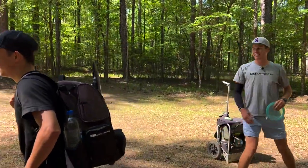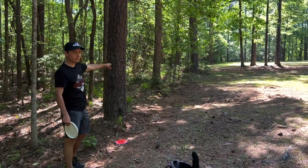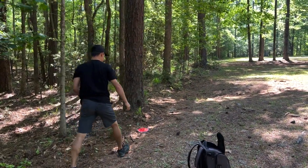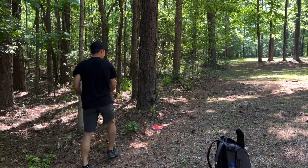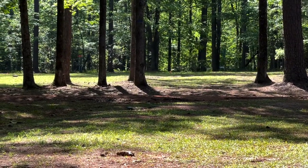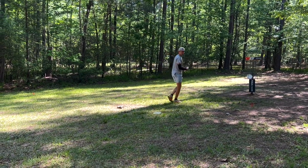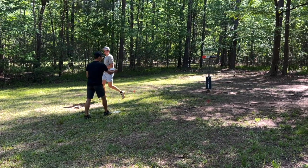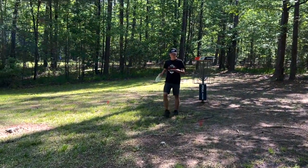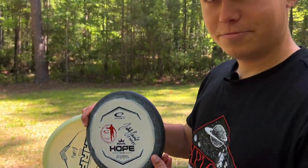I ended up on the left side but that's good because now I have options — I can go left side forehand or backhand right side. I'm going to throw Moonshine Harp backhand right side. I've got to save par while Jakub's got a nice birdie look. Par definitely feels like a mistake on this hole — it's a pretty generous starting hole. Jakub is putting with Orbit Hope with his stamp on it, a putting world champion stamp from last year.